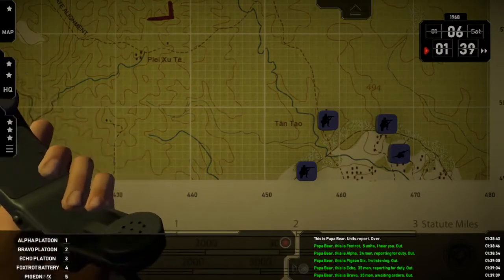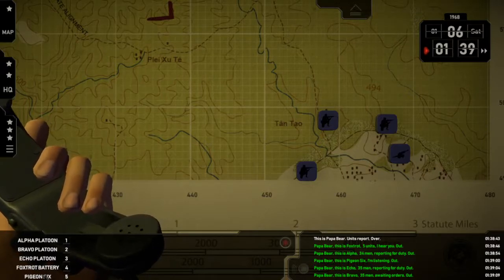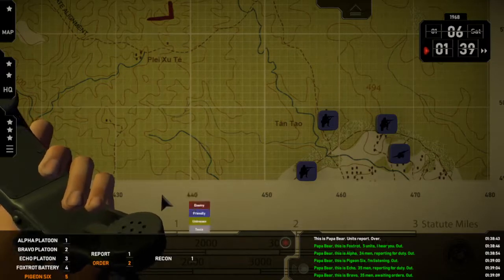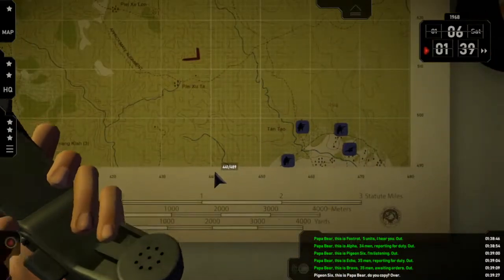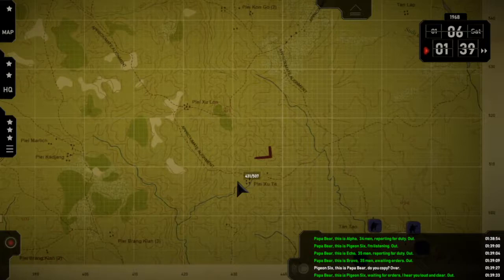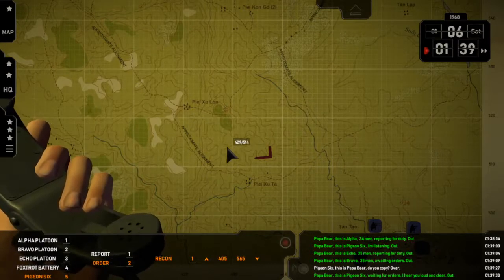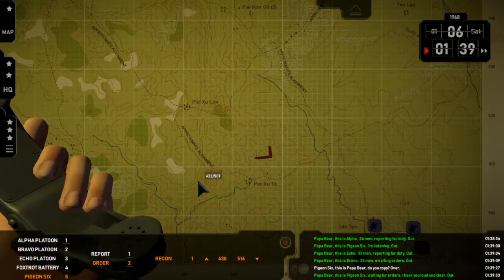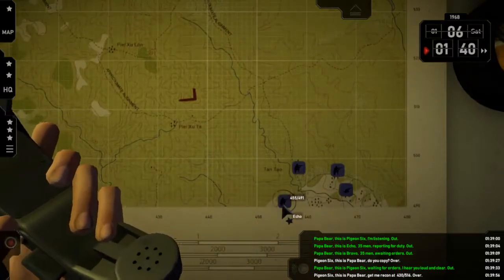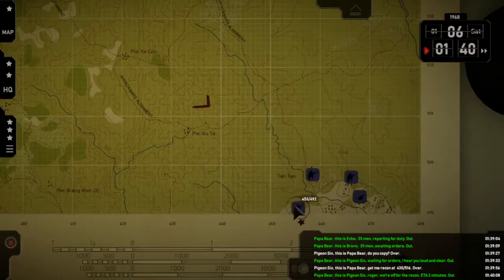Pigeon Six, this is Papa Bear — do you copy? Over. Let's send him out. Papa Bear, this is Pigeon Six, waiting for orders. Pigeon — order — recon. Now I can read off the coordinates, but it's faster just to... Pigeon Six, this is Papa Bear, get me recon at 4-3-0-5-5-1-6. Over. Papa Bear, this is Pigeon Six — roger, we're off for the recon, ETA two minutes. Out.